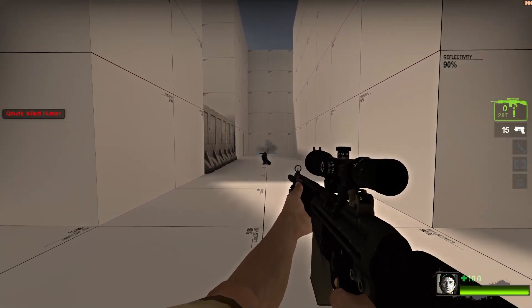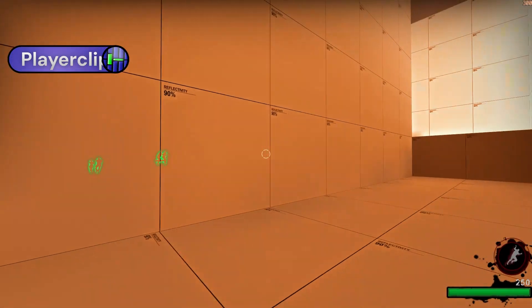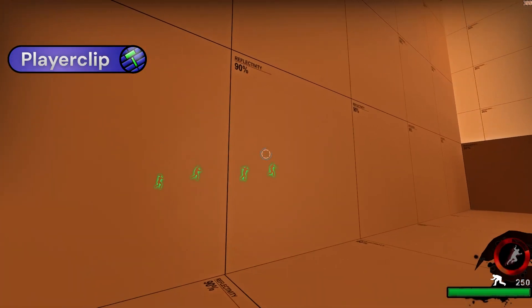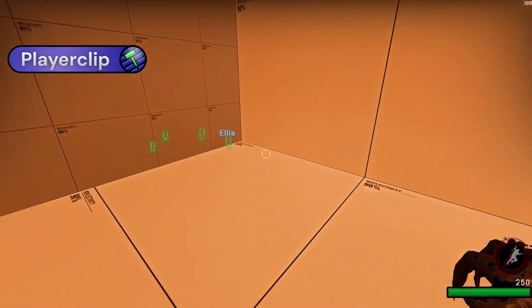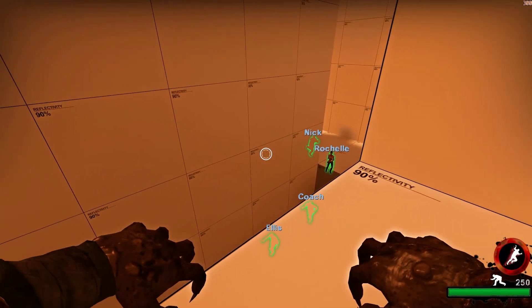Bullets and grenades can still pass through, same with attacks from ranged infected. As said in the intro, the infected team frequently has access to areas that are off limits from the survivors so they can safely spawn. These off-limits areas need brushes with a clipping texture placed to prevent survivors from getting in.